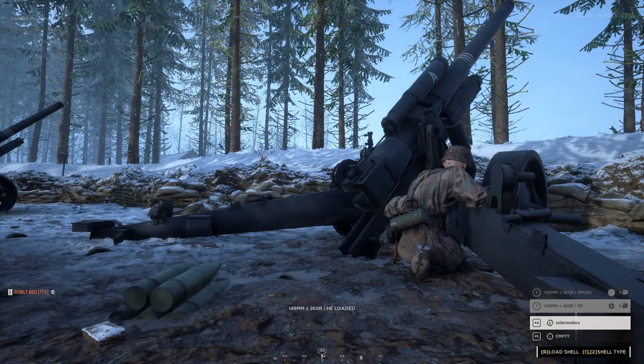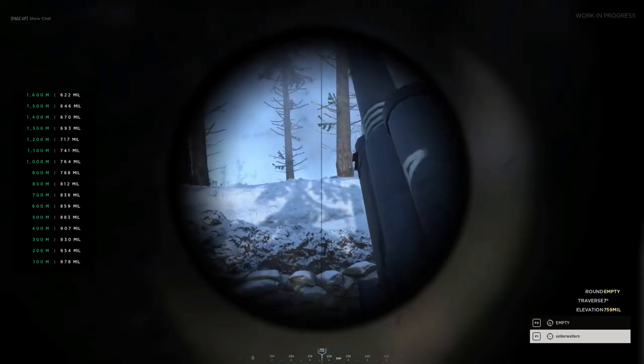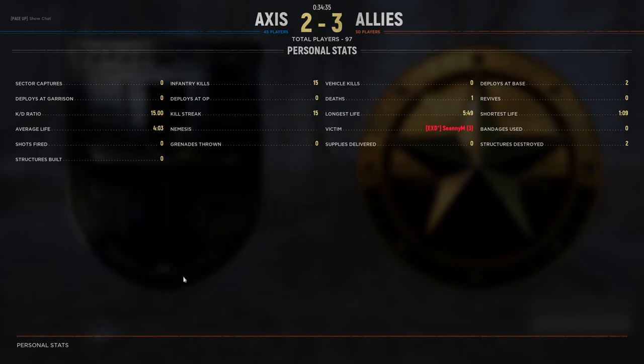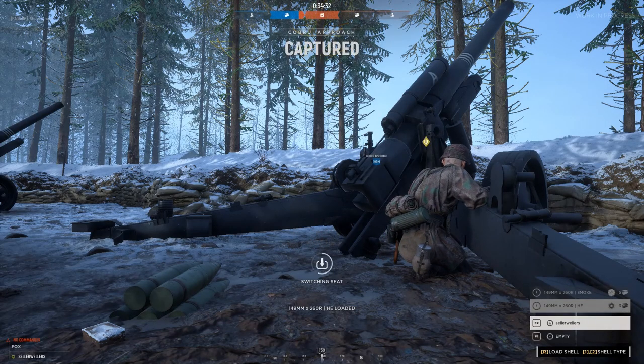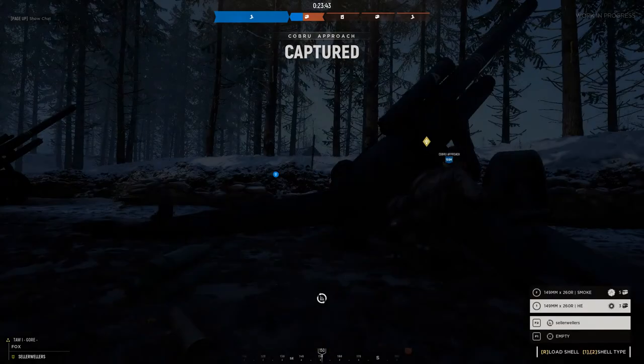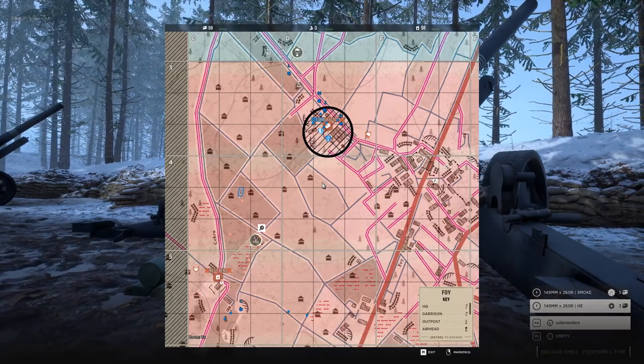Communication is key in this role, so make sure you have a microphone. Acknowledge requests for artillery, mark on the map where you plan to send the next shells, let your team know when you have fired, and warn friendlies if they are moving towards your kill zones.